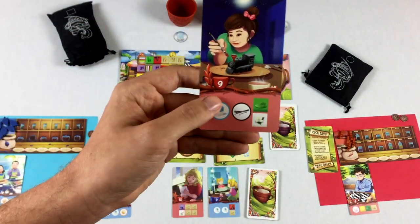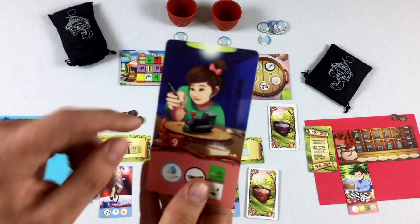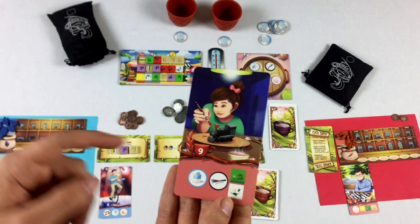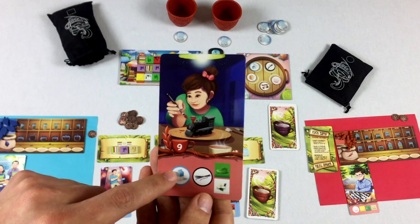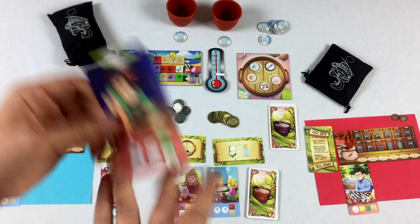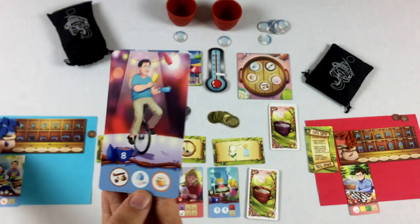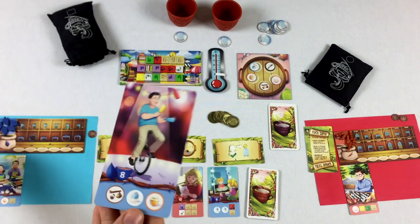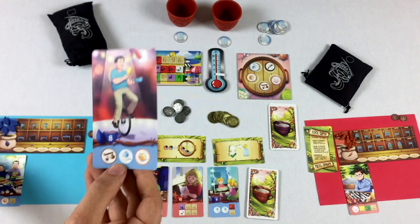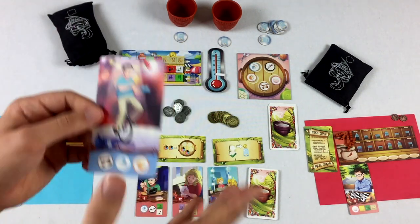The red player has these tokens. To fulfill this order you need one of these tokens. If the red player fulfills it, they just spend one of their own tokens. If the blue player tries to fulfill this card, they need all the same items but pay the red player one coin to take one of their tokens. Players can't refuse — they just take the coin and give up their token.